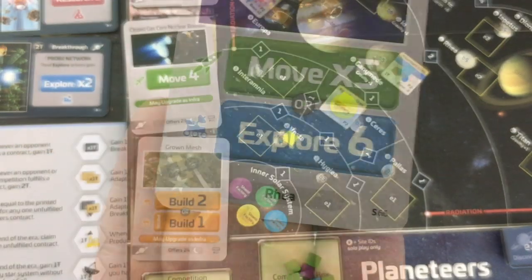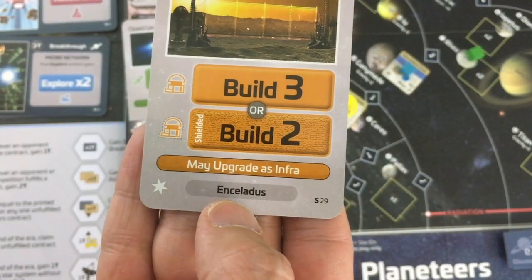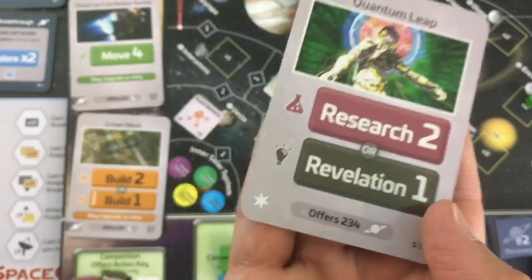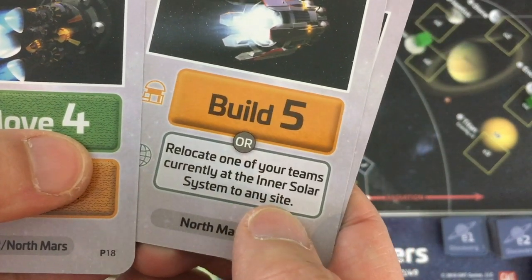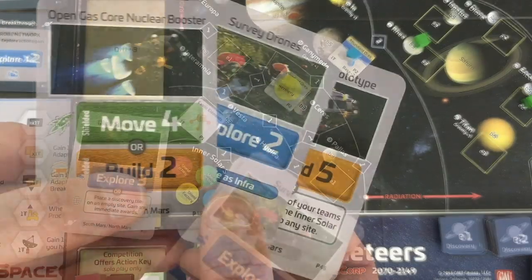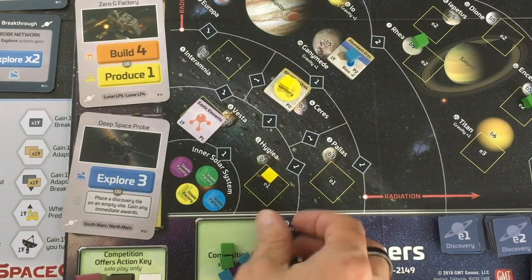Down to one card though — not drawing a card end of turn is killing me. The AI goes to Rhea, moons of Saturn. I explore Vesta for free: one profit and a production value. The AI goes to Enceladus — another moon of Saturn. With two base move I can get to Hygieia in the same region but need to discard a move card for anywhere else. The AI does offers two, three, and four for no effect, but they refill with a special card: 'Relocate one of my teams from the inner solar system to any site in the solar system' and 'Place a discovery tile on an empty site.' I decide to get the antimatter prototype instead and do a research action.